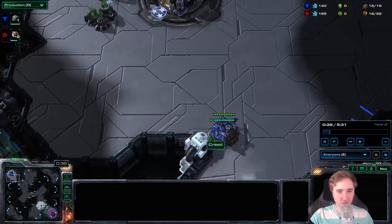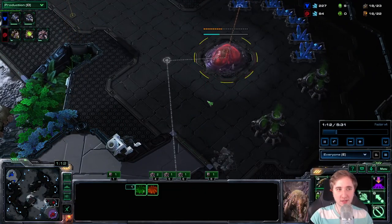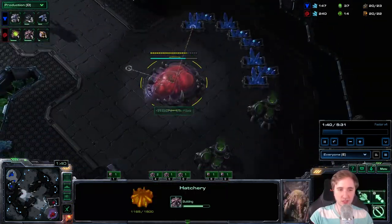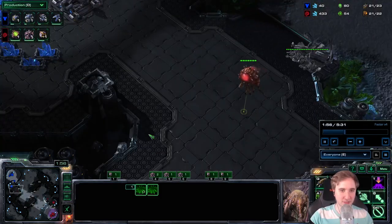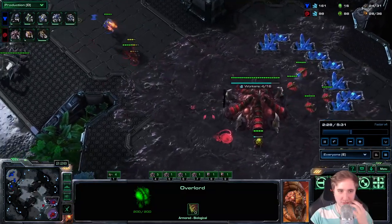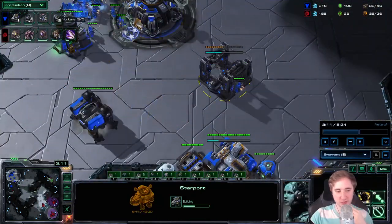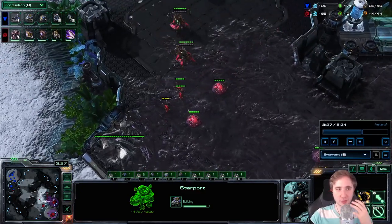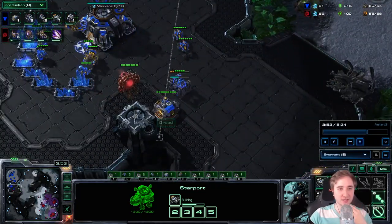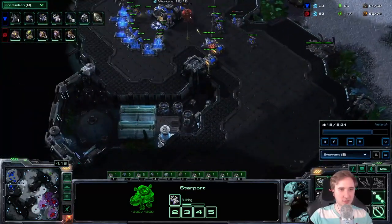Now we're in the third game where my opponent went for a Marauder Hellbat All-in — one of the main strategies to blind-counter players who always skip the Banelings Nest or always go double Evo before a Lair. Usually if you go for a Lair you have a Banelings Nest early enough, but against players going double Evolution Chamber, they sometimes skip it. I played the same opener every game; I never suicided an Overlord to get a 100% scout. You don't need to blind counter Hellbat All-ins — I just want you to see how effective the correct response after recognizing it can be. This is pretty much the most standard opener I'm doing.